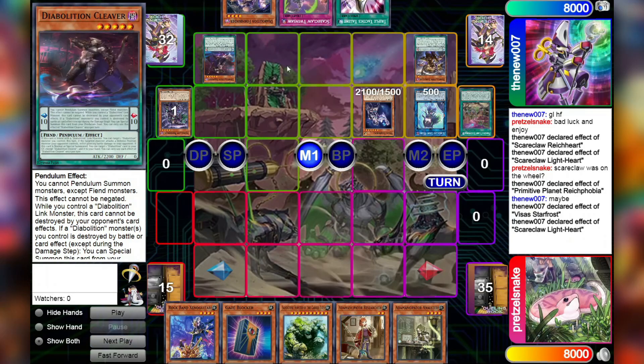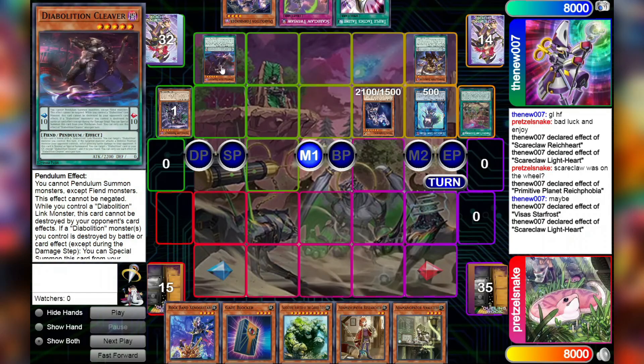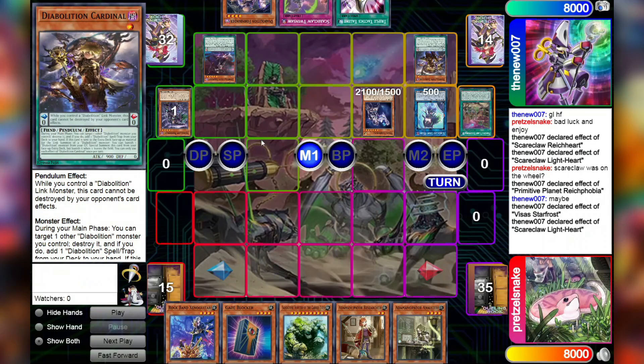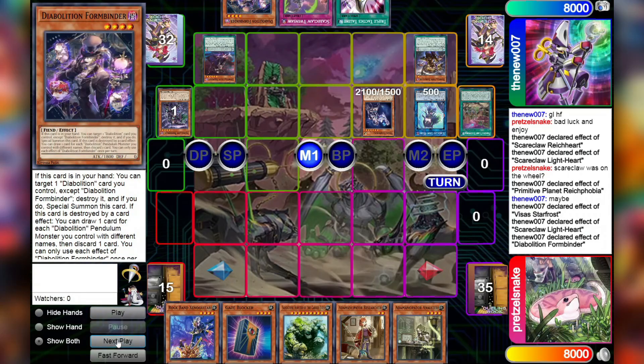Then we will scale up Scale 10 Diabolition Cleaver and Scale 0 Diabolition Cardinal. Neither of these pendulum effects are particularly relevant at the moment. This one blocks you out of pendulum summoning anything that aren't Fiends. If you install a Diabolition Link, it can't be popped by card effects, and if a Diabolition monster is destroyed by battle or card effects, you can special summon it from the pen zone.